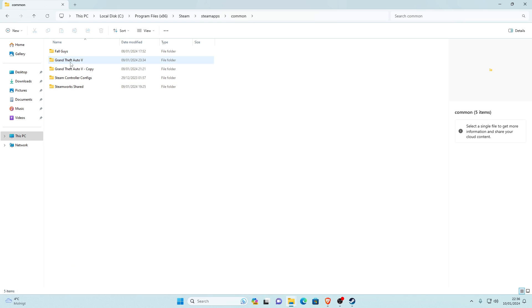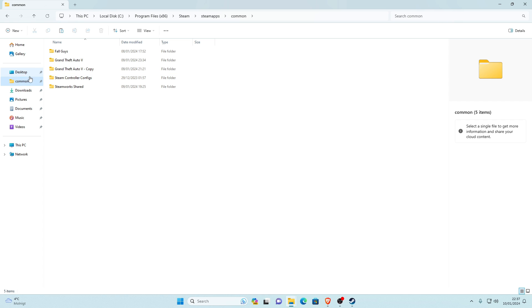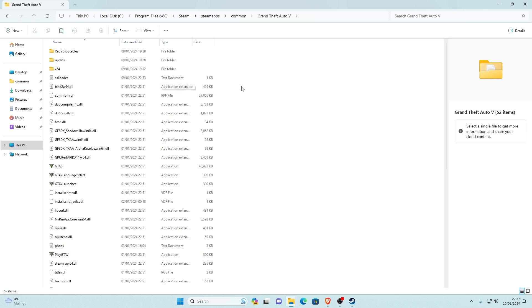Before we start, I'd recommend backing up your game files — I always say this. To do that, right-click your Grand Theft Auto V folder, click Show More Options, Copy it, then right-click somewhere else, Show More Options, and Paste. That might take a while but is very recommended. Also go back into Steam Apps, find the Common folder, and drag it to your desktop Quick Access so you can get back to your main game directory easily.